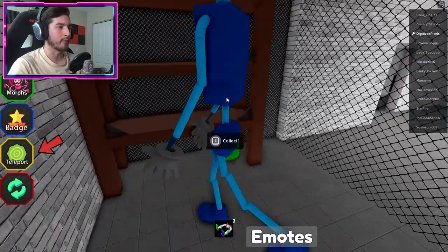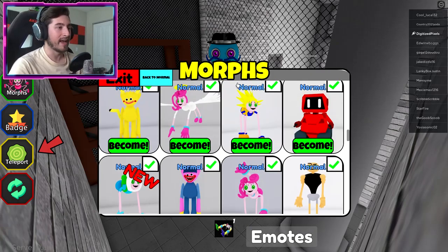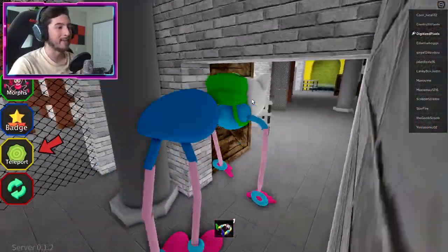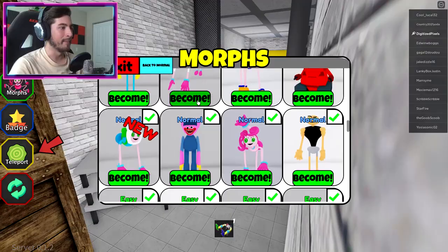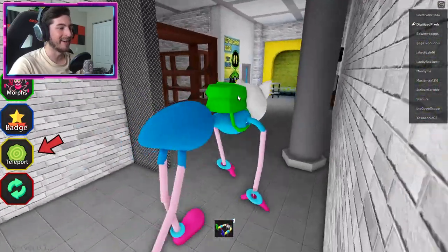You also get this one for free for some reason — I don't know if it's a bug or whatnot, but you get this free one. It is a new morph, so there you go, congratulations. Adventure Time Finn — you can't really leave this area, but we'll just go through here and then become Finn again. Look at that, oh that's so cool.